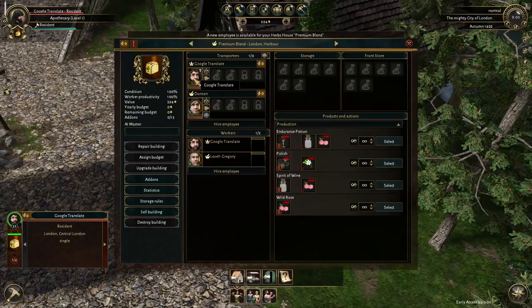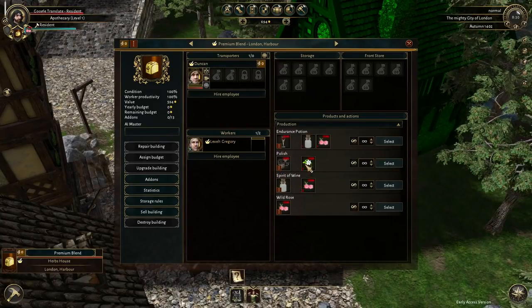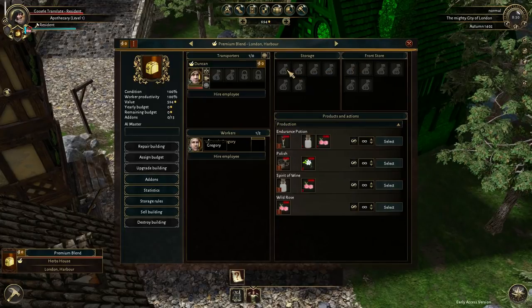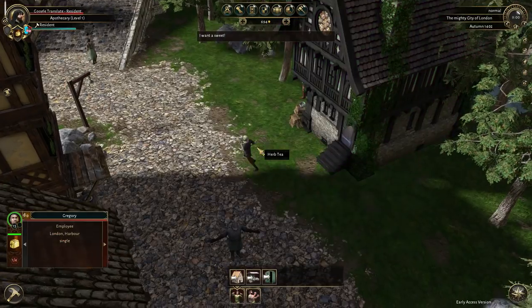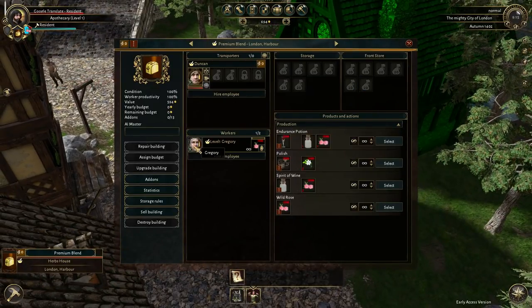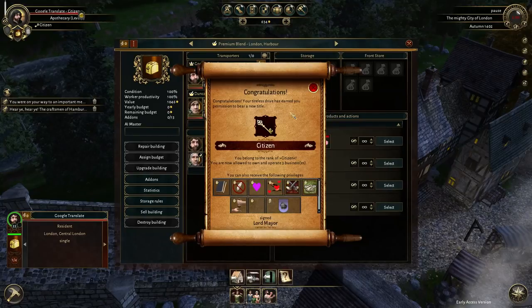So let's do a couple of things. Let us grab our dude. Google Translate is off foraging. We should probably have both of them off foraging because he can't actually do anything until our guy gets back. We also have a storage area and a front store area, so you can sell things from your front store. I don't always know though if selling things from the front store gets you as much money as it does from the marketplace. When I was messing around doing some blacksmithing, it did not get me as much money. For right now, let's just have both of these guys. What was that? I guess that's the voice. We just got citizen! Holy crap.